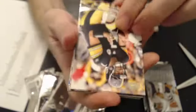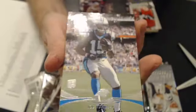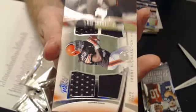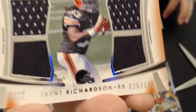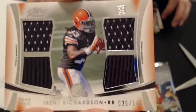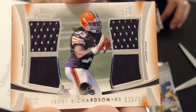We have a Crinner rookie. We have a Prime Timers Carson Palmer gold, Macklin, and a Joe Adams rookie. And our last hit is a Quad Relic of T-Rich, 26 over 146. Really nice looking card there. That would go to CB Fan. Nice pull there, buddy.